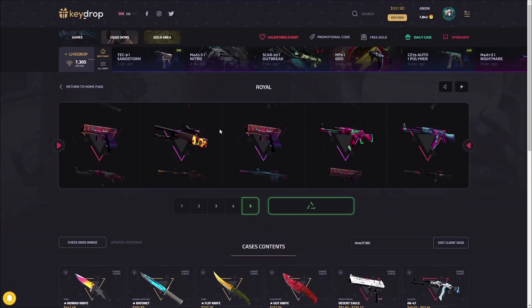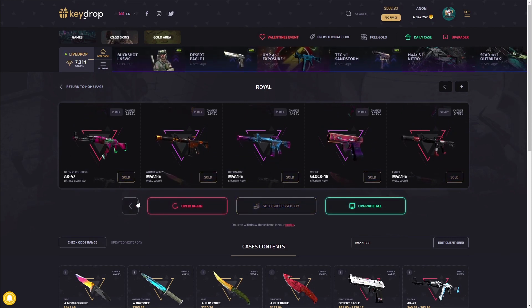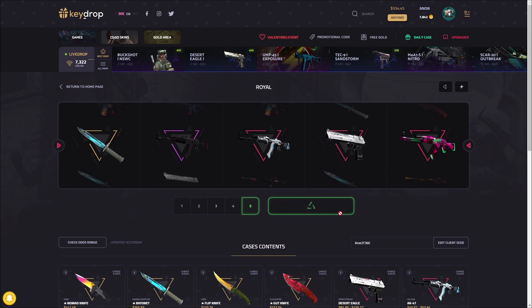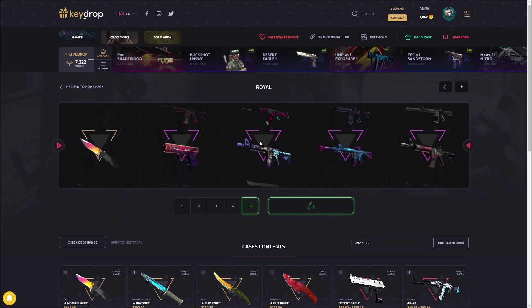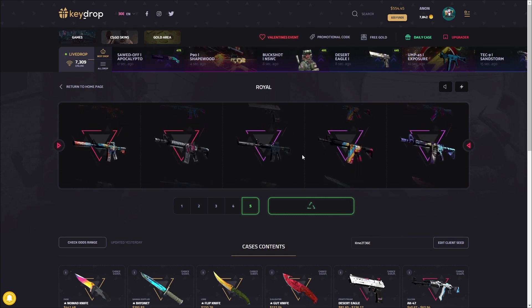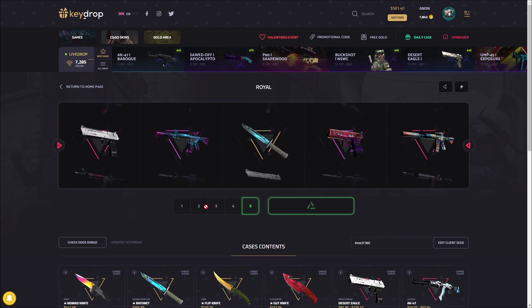Let's see anything good — 71 bucks, we take it. Let's do it again — come on, show me an 80 or more pull. I'll take a knife too. Maybe — yeah, 101 bucks there, we take it. 45 profit, pretty nice.